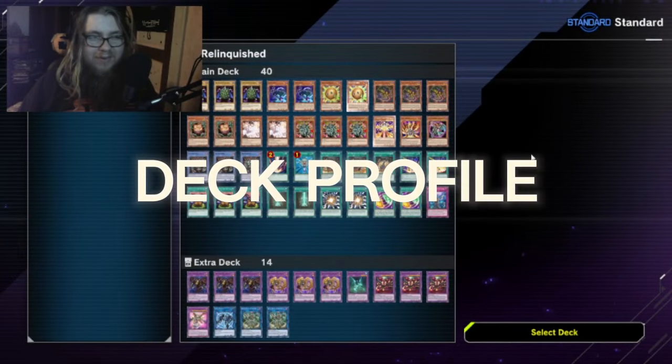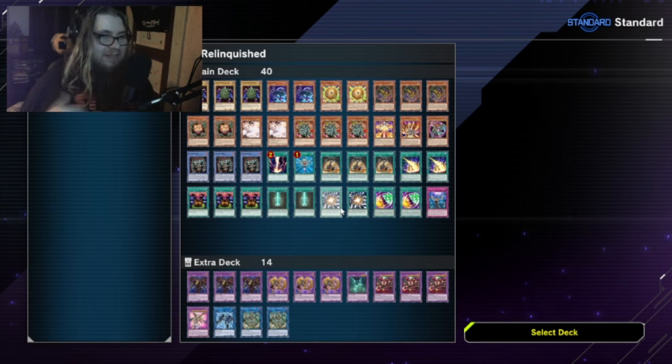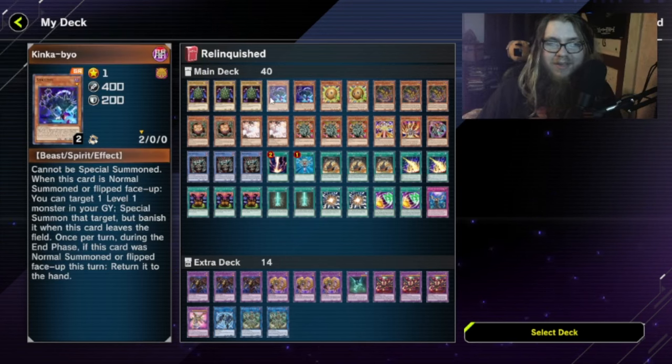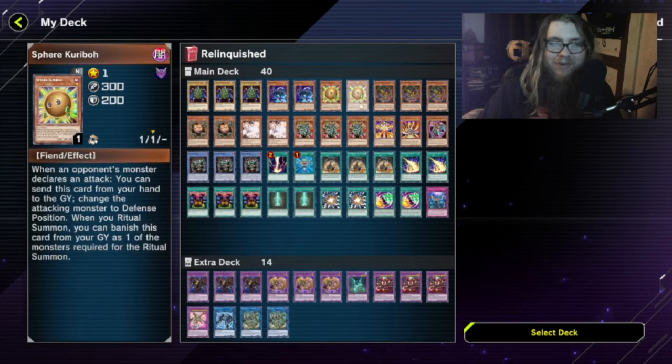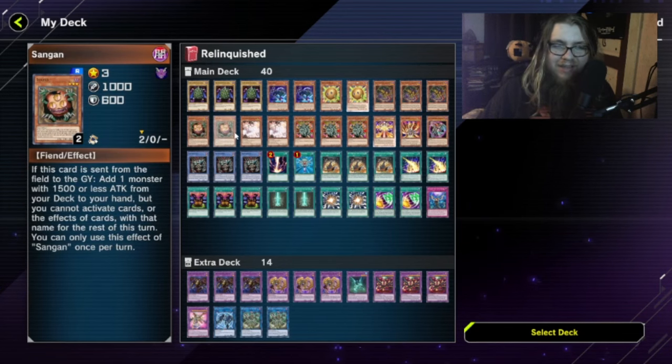This is our current deck build for Relinquished. It's a bit goofy, it's a bit silly — just a placeholder until I can really finesse it into where I like it. We have three regular Thousand Eyes Idols, because I don't really care for the retrain. Kinky Beauty, because it's a pretty interesting tech card that gets Relinquished back to the field. Spear Kribo can do it from the graveyard and has a bit of battle protection. Eventually we'll add Torguide — it's just an altar right now, so we'll see.